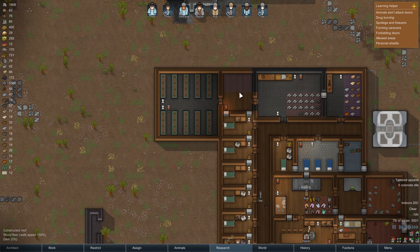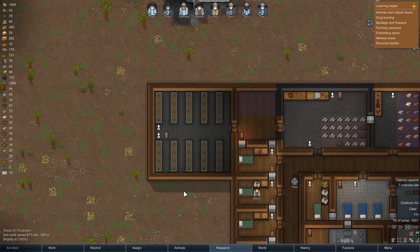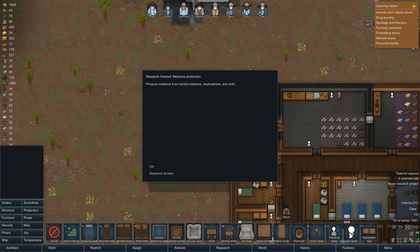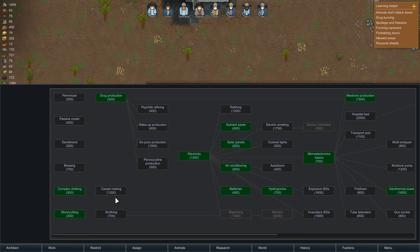Hopefully it'll be nice and warm in here for the weed as well. This weed takes forever to grow in here - it's only 5% grown. It needs a 50% light level. Does that mean we need sun lamps? It can't make windows or anything - I guess it needs a sun lamp. Medicine production - produce medicine from herbal medicine, neutroamine and cloth. We did it! Oh, I can't believe it. That's so good.